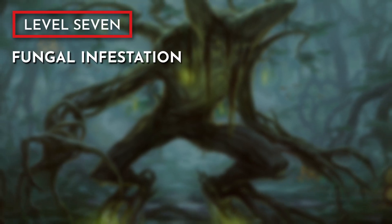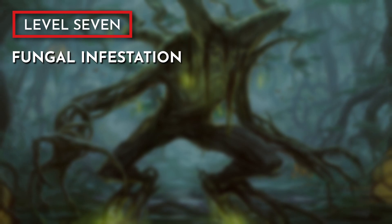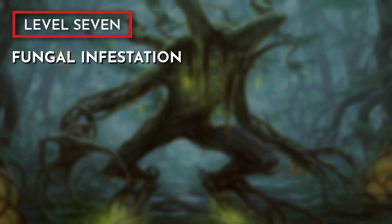When we hit level 7, we gain the Fungal Infestation feature, allowing us to use our reaction to raise the body of an enemy that just dropped to 0 hit points to be used as our zombie pawn.